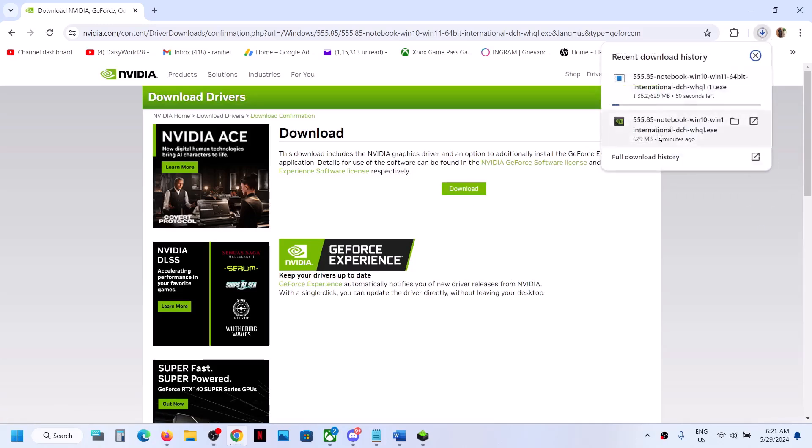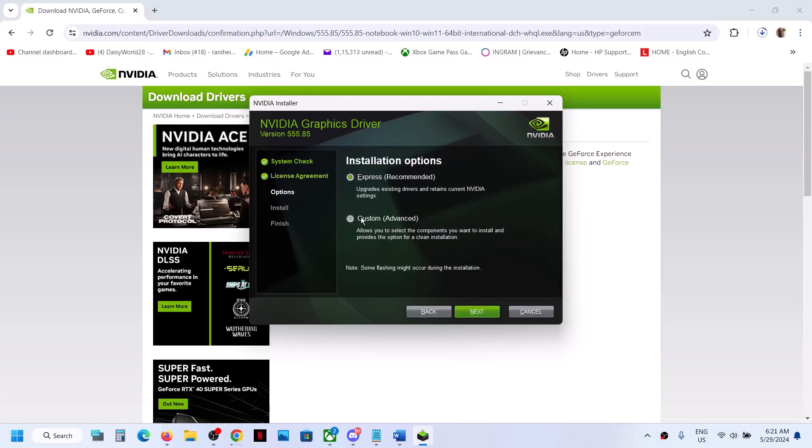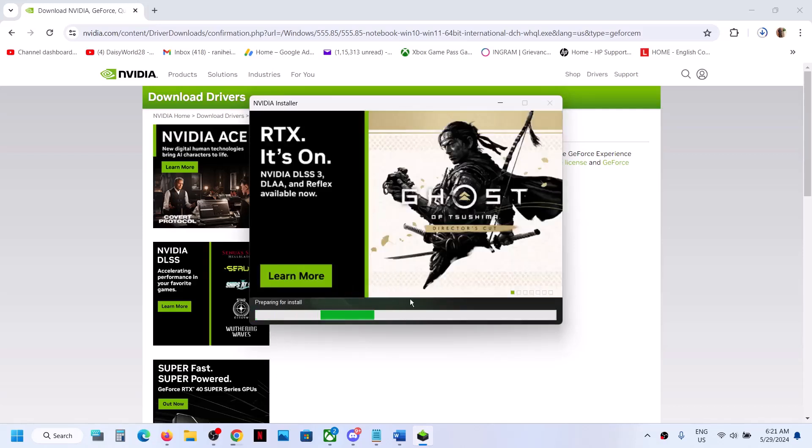Once the download is complete, run the exe file. Click Agree and Continue, then put a check on Custom and click Next. Put a check on Perform a Clean Installation and click Next. Let the installation complete, then restart your computer and launch the game.